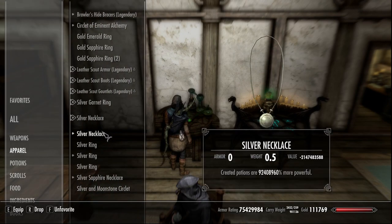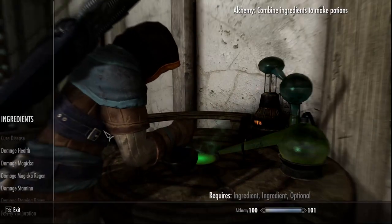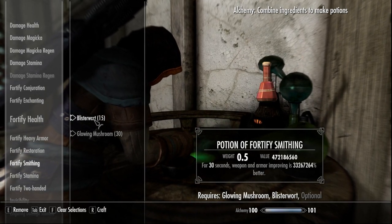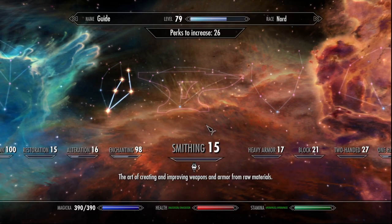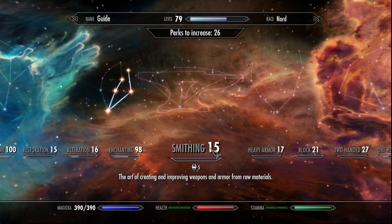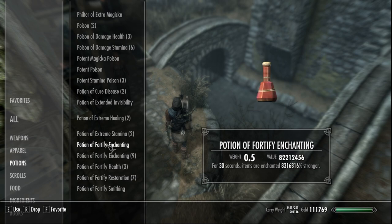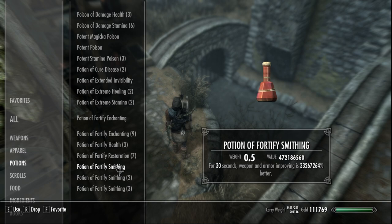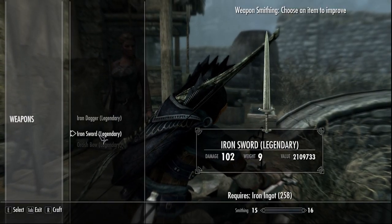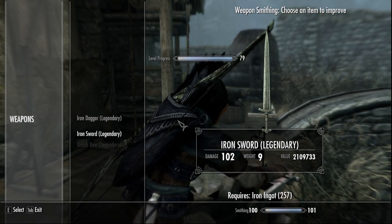So we are going to go into our inventory and equip our potion necklace, then go to smithing. For the second method with the potion — as you can see smithing is level 15. We are going to exit out, go into our inventory, and drink our potion of smithing that we made right here. We are going to enter the grindstone and use it on this iron sword. And voila — level 100 with a keystroke.